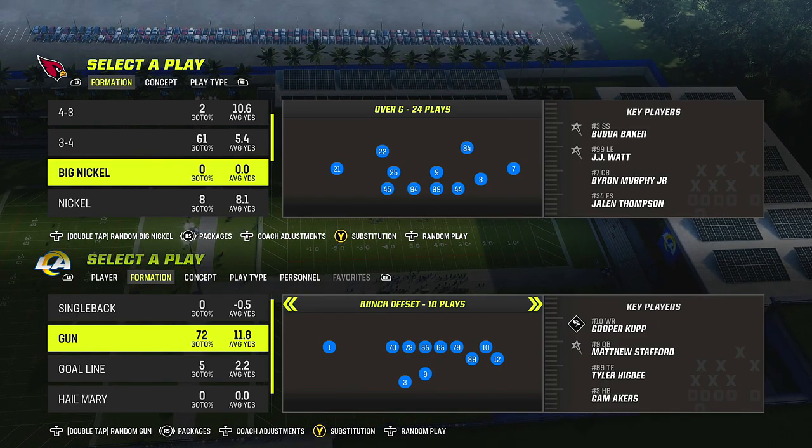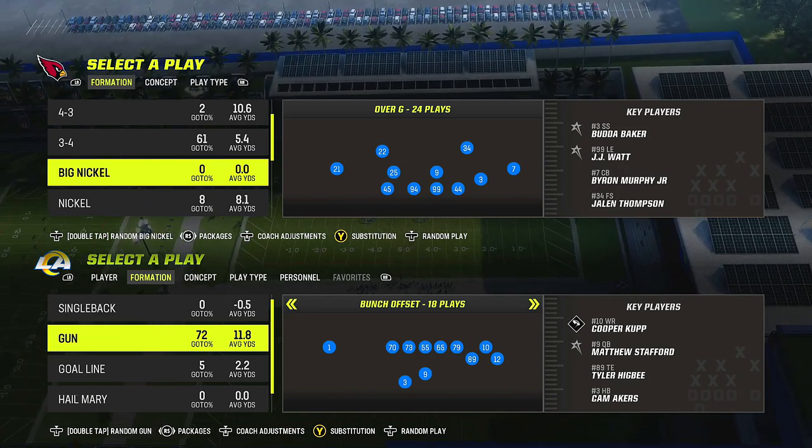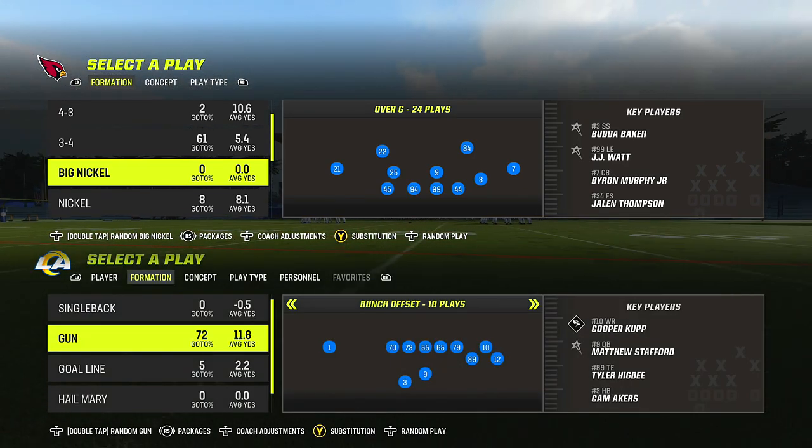Let's talk about the Big Nickel Over G. This is the Cardinals' defensive playbook; however, Big Nickel Over G is in other playbooks as well, so make sure you go through them and pick the one you like. Now let's talk about the personnel.